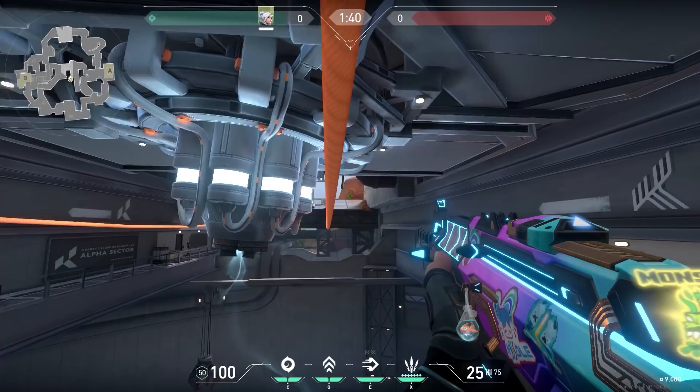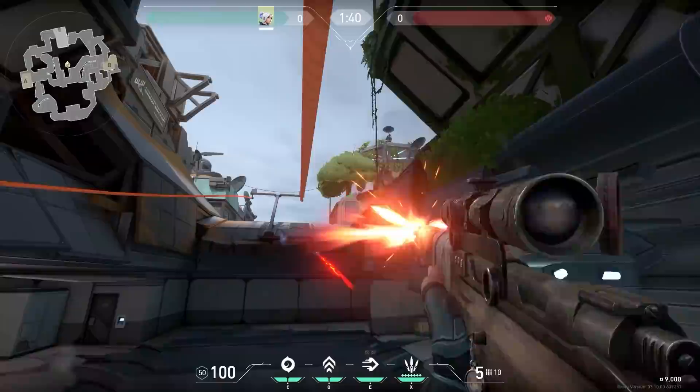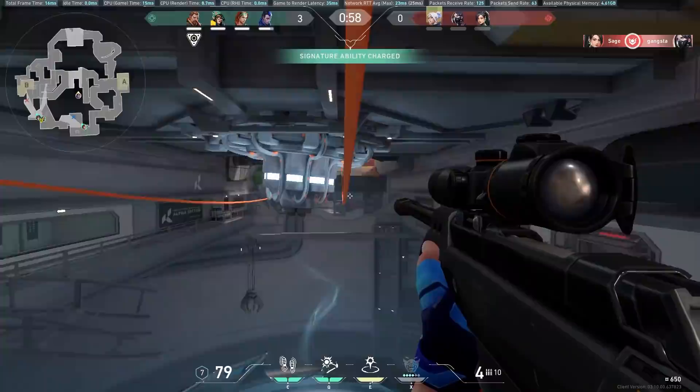In an earlier video I said that you should never shoot on the zip line unless the enemy sees you — you'll be very inaccurate, especially with an Operator. Look at these shots: the Operator is very inaccurate on the zip line. But still, Deadly Dude somehow got a kill. Wow.